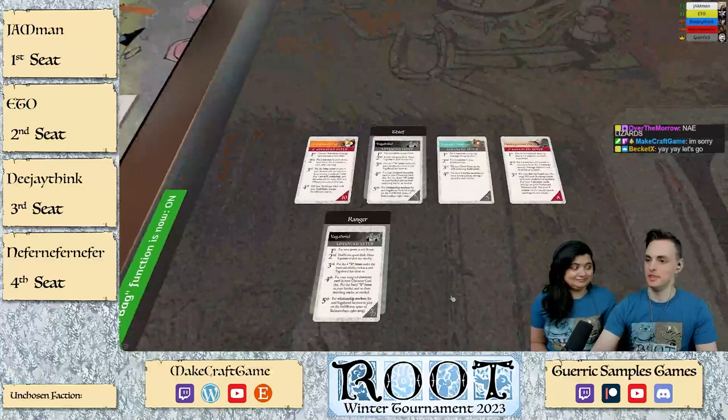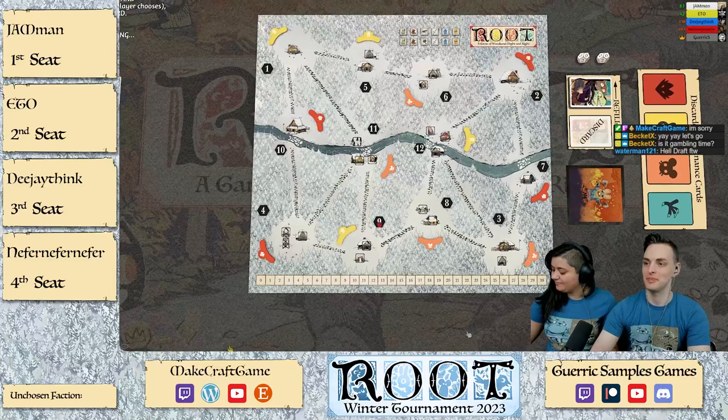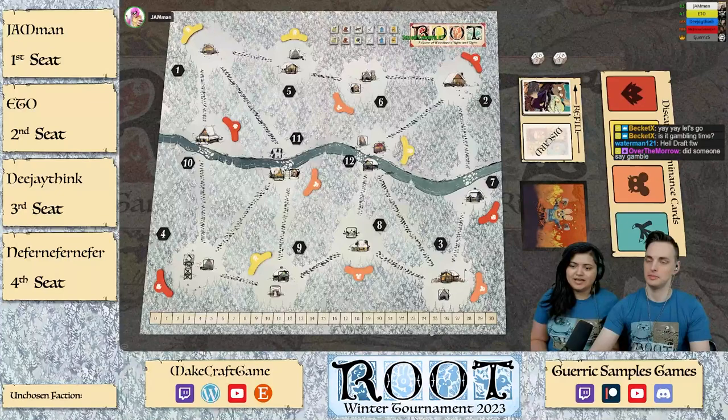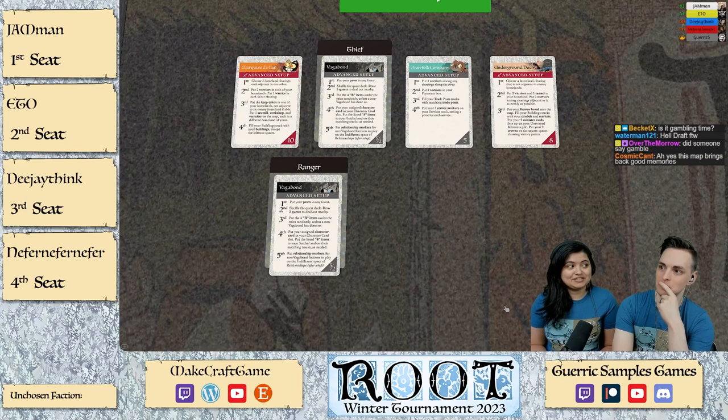Alright, this is a draft from hell! The winter map is very spread out clearings and I am first. We don't really have those clusters — it's gonna be interesting. At most we've got two clearings together but otherwise it's pretty spread. I thought the Duchy was the Lord of the Hundreds for a second, and then I thought it really was a draft from hell.